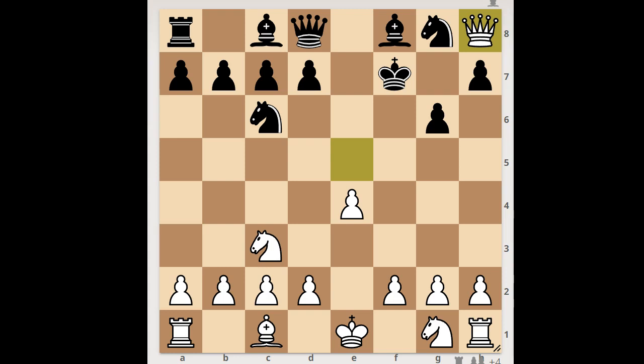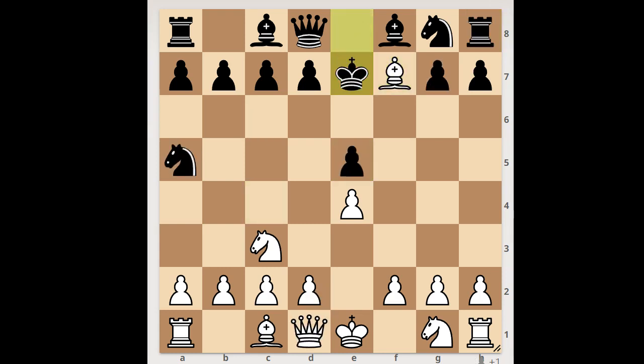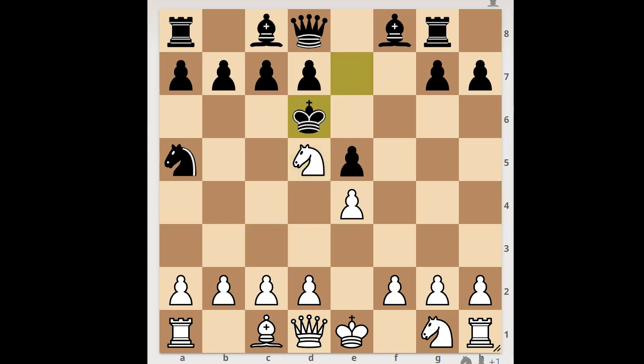Back to our game. We have king to e7, bishop takes knight, rook takes bishop, knight to d5 check, king to d6 — white to move. What would be the obvious move in this position? d4, intending to open the d-file. Pawn takes on d4. White played a move and black resigned, and the move is bishop to f4 check. Black resigned.